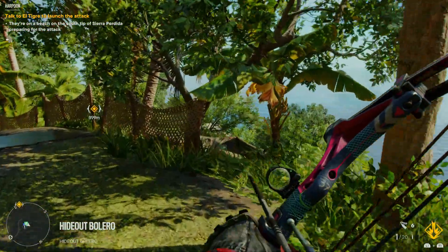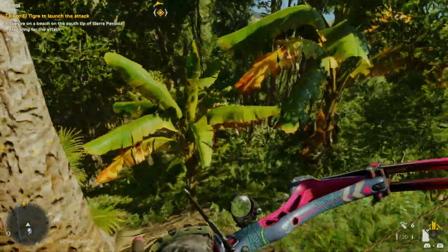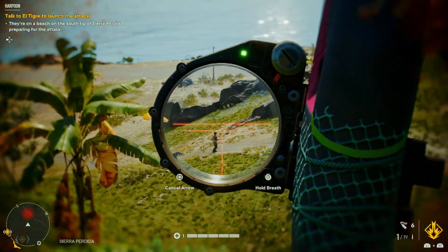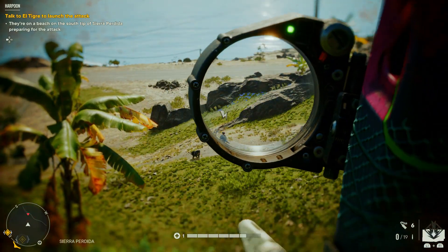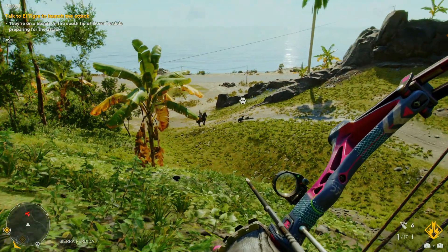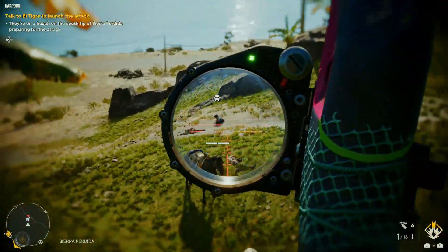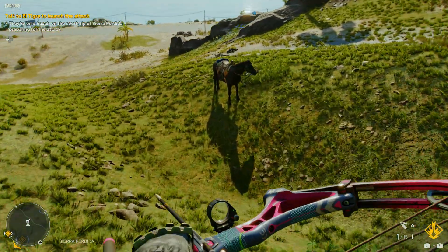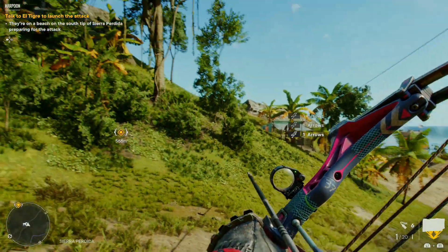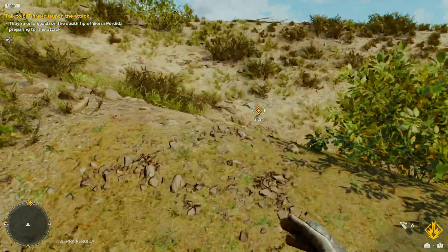We're actually really close to the location we need to get to, so let me quickly leg it over there. I'll try a little mid-range action. Got him. It's pretty good. The arrows fly for longer, and even at short to mid-range, the top crosshair is probably the one to go for. We've certainly entered a more desert-like or drier area of the map — almost depressing.